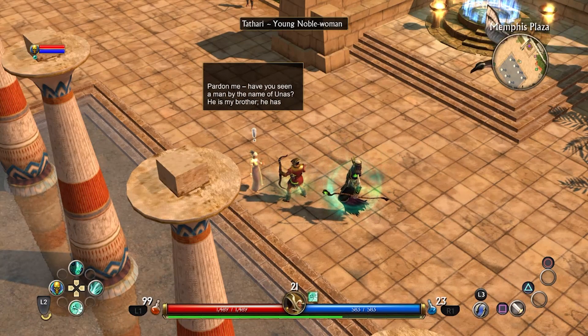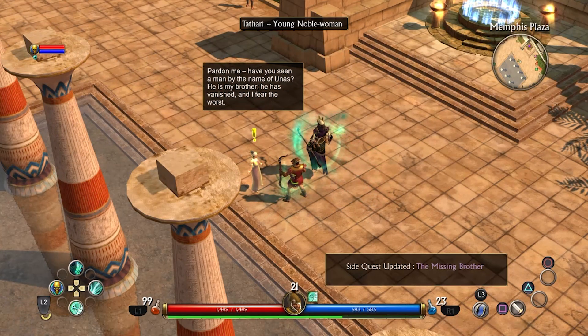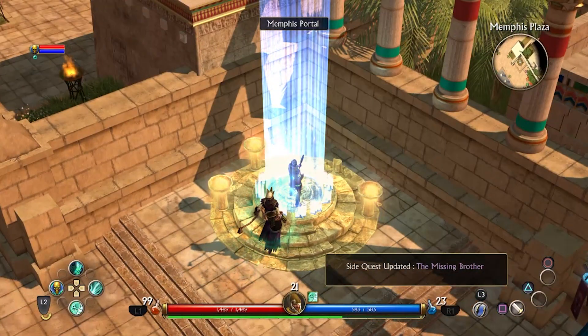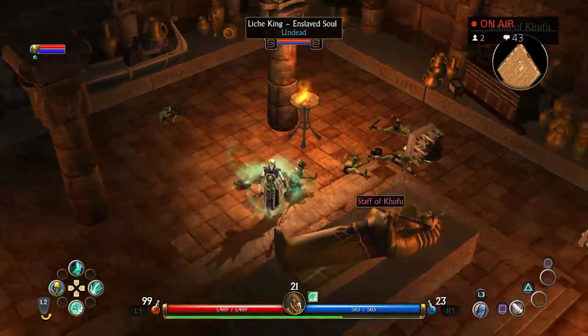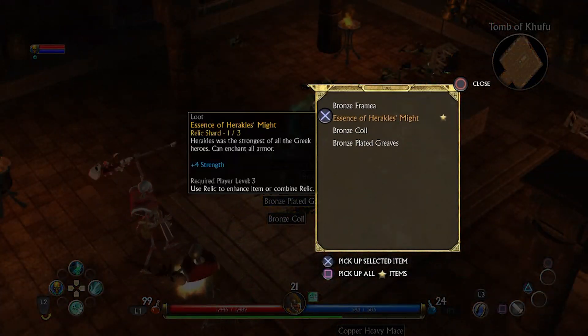Go for the unga bunga! What do you have? 'Have you seen a man by the name of Unas? He is my brother. He has vanished and I fear the worst.' I have not seen a man by the name of Unas. First of all, I'm heading back to Giza. Let me remind myself because I need to do some stuff here. Wow, you guys came back!